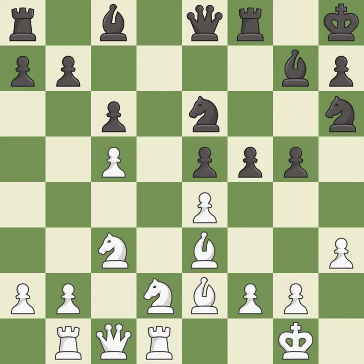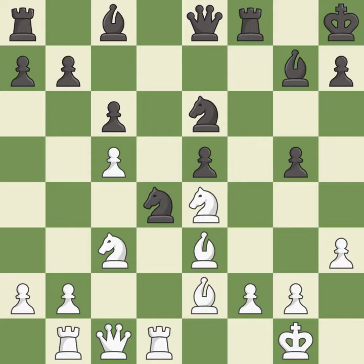This threatens to attack a trapped bishop — it is best. This maintains the balance in material with a good trade; this is the only good move — it is a great move. Takes back — it is best. This allows the knight to control more squares. This threatens to take an outpost with the knight — it is excellent. The knight now occupies an outpost, a secure square in the opponent's territory — it is excellent.